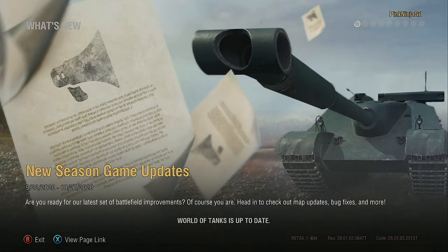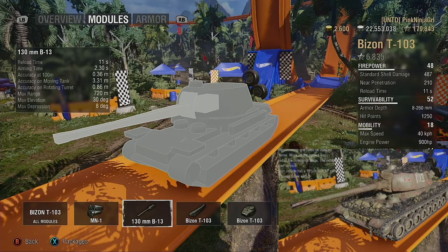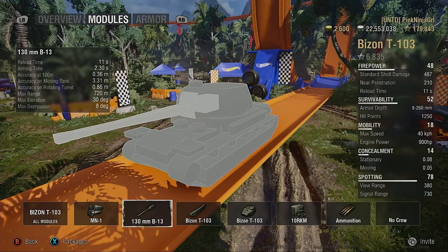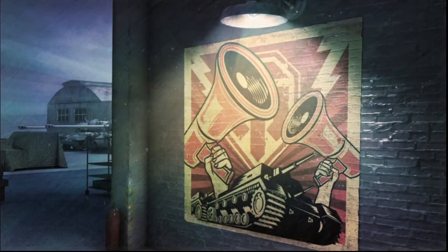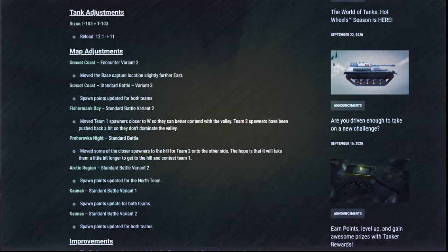In adjustment news, the new season came coupled with a new list of bug fixes and improvements. The Bison T-103 and its unskinned counterpart have received a small one-second buff to its reload time, bringing it from 12.1 seconds to 11. Several maps received spawn and cap location updates, the list including Sunset Coast, Fisherman's Bay, Prokhorovka, Arctic Region, and Kaunas.